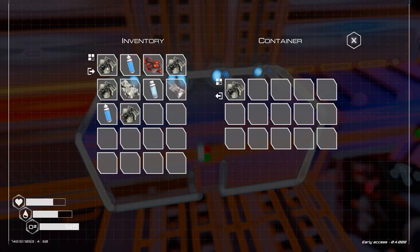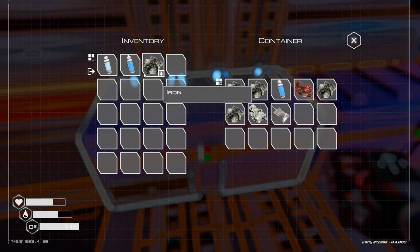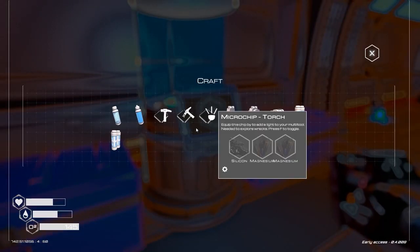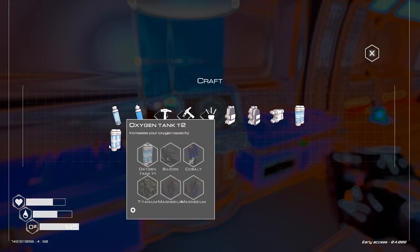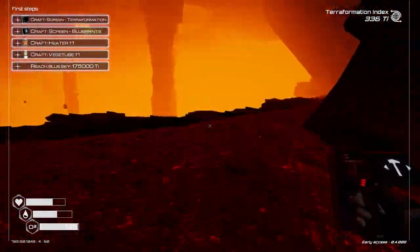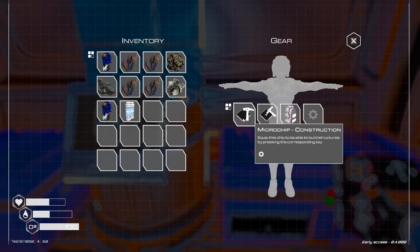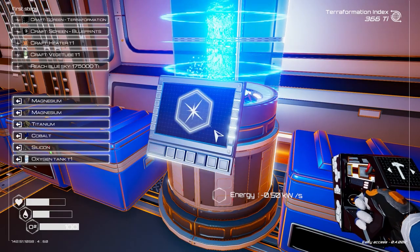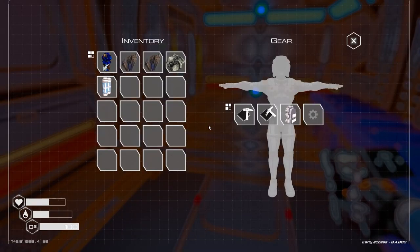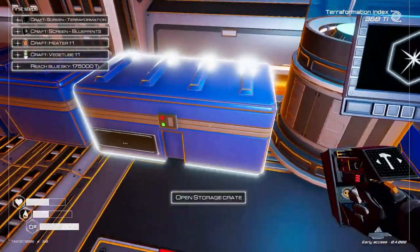Another storage chest, and we can now craft a bigger O2 tank - I want to get that done as soon as we can. We need magnesium, cobalt, and silicon. We can now construct the second O2 tank - I'll upgrade this to the second version, and that gives us 200 O2, which is double what we started with.